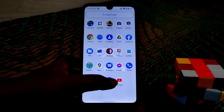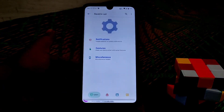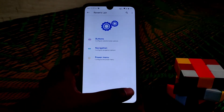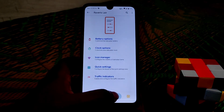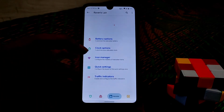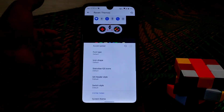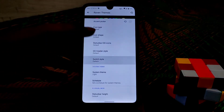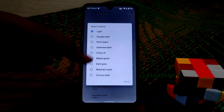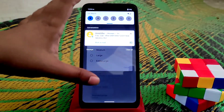The important thing is the Ravins customization hub — you guys can see so many customizations here. Traffic indicators are working fine, battery options, clock options, and icon manager — everything is working really well. In Ravins Theme we have awesome customization options to set the styles, change the theme, and adjust the status bar height if you want to change it.